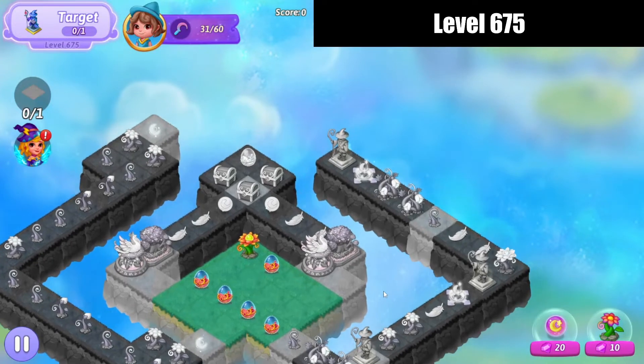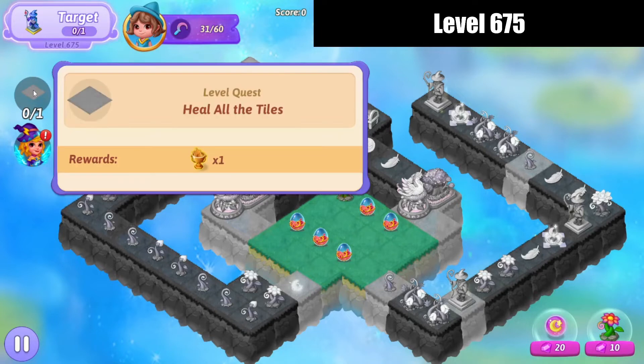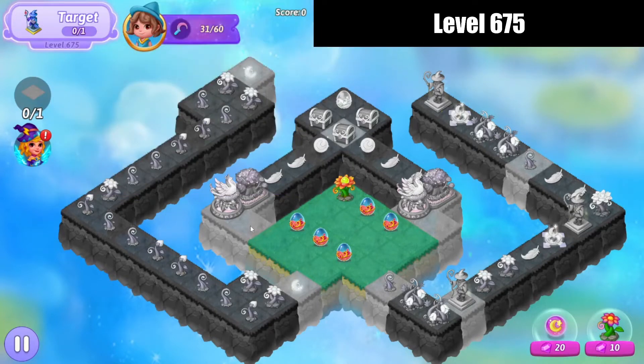Alright, so what do we got going on here? Looks like we're going to have to save an egg or two. Alright, heal all the tiles to get the trophy, and restore the Merlin statue to complete the level.